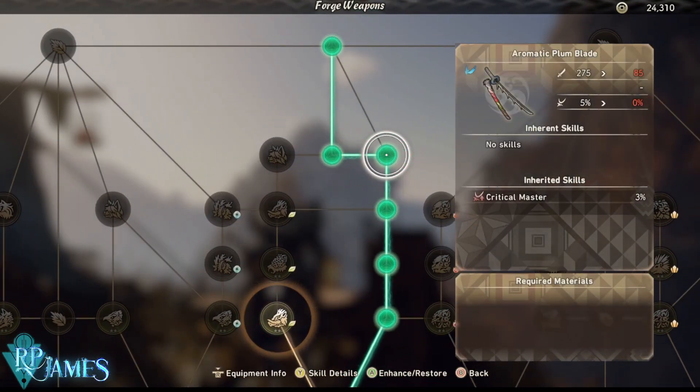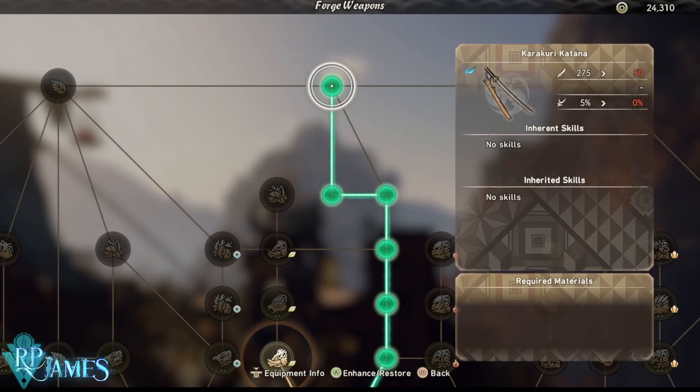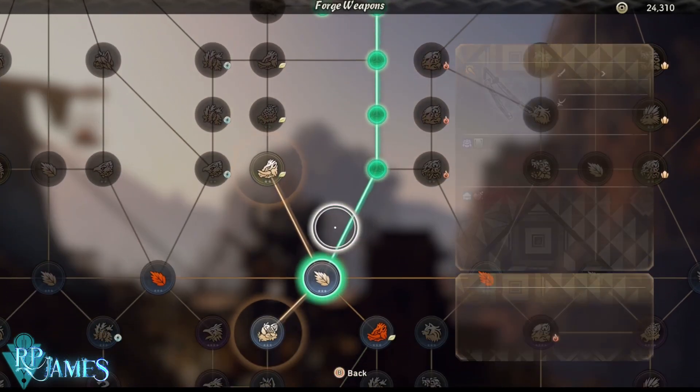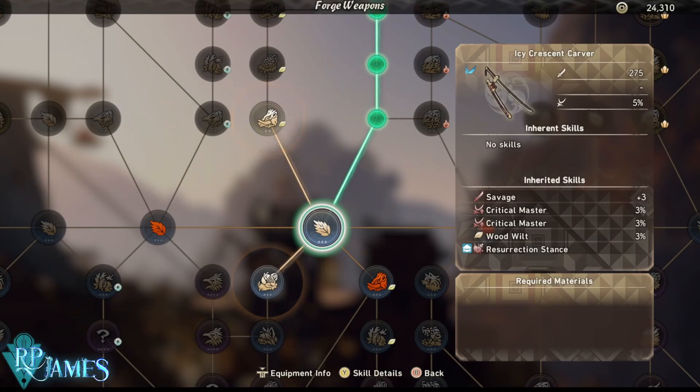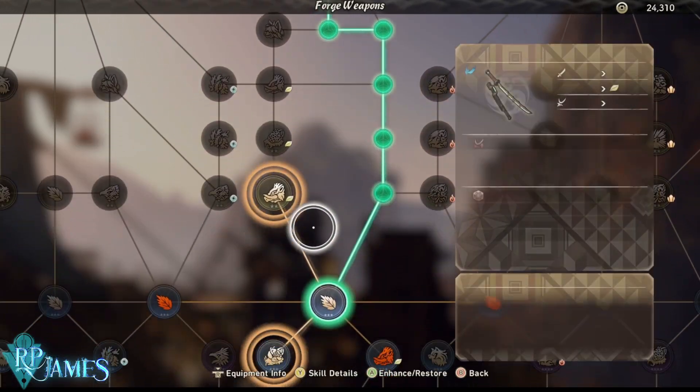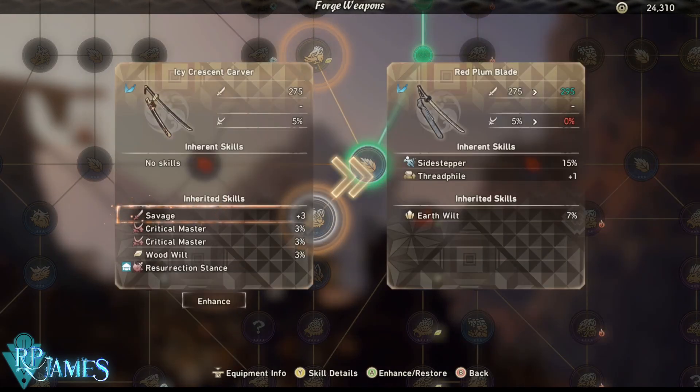For now, let's touch the next portion which is skills. We have two different kinds of skills: we have the inherent skills, which is something that a weapon is always going to have — you cannot change it, you cannot alter it, it's always going to be there in the weapon. And then the inherited skills. Inherent skills are always going to be inherent to the weapon. Inherited skills are skills that are going to be inherited by the branch that you decide to take. So for example, at this point in my weapon I have critical master, wood wilt, resurrection stance — those are skills I have inherited by this path. But if I continue to build the weapon, on the next portion of upgrade I am always going to be stuck with the inherent skills and the inherited skills that natively belong to the weapon, so that is never going to change.